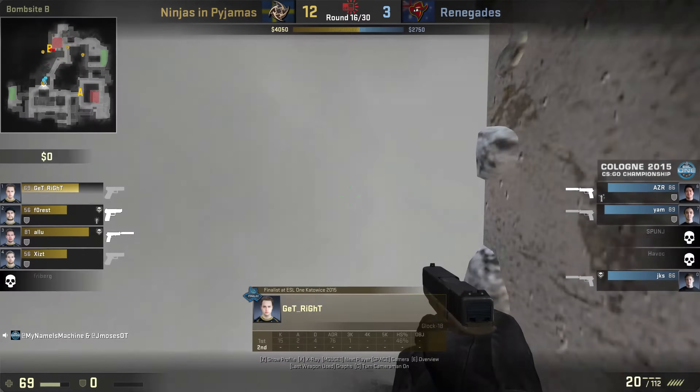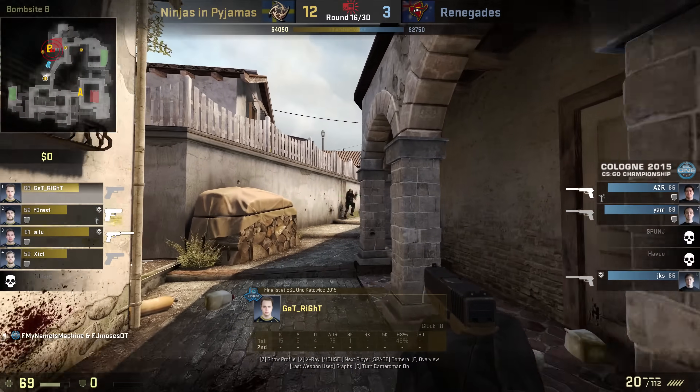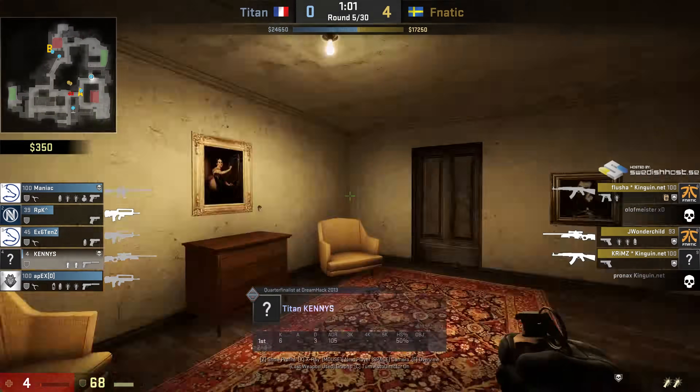GetRight, for example, is typically a very sneaky player who would utilise the flanking opportunities that Santorini provides. Whereas KennyS likes shooting people with big guns, and this is sort of encouraged as well.